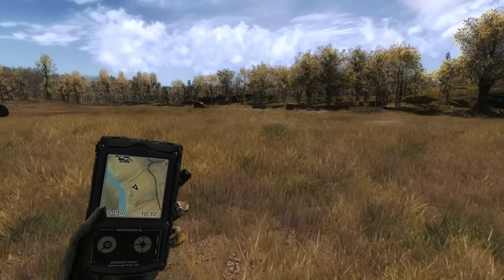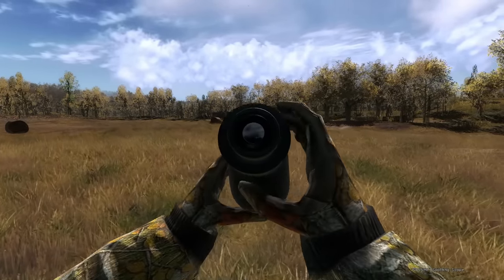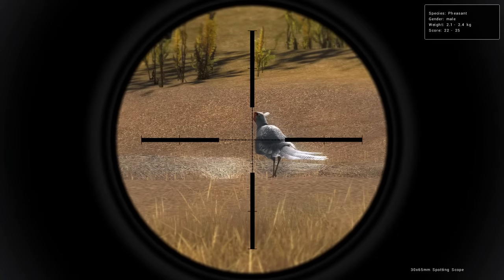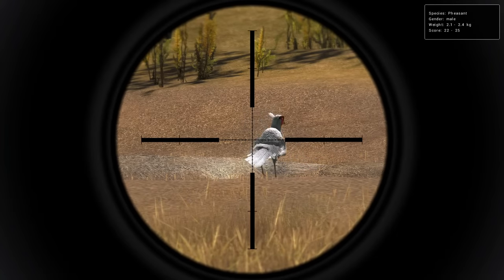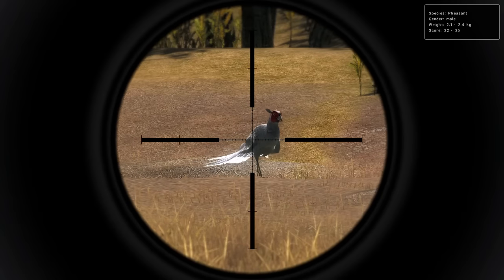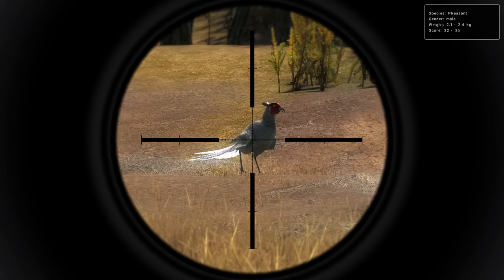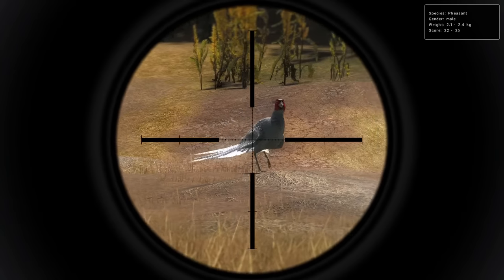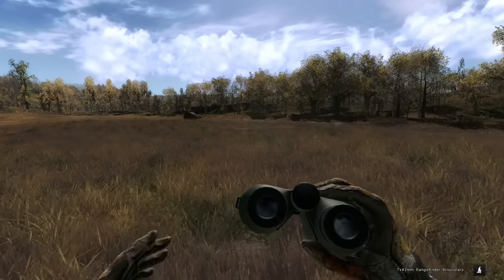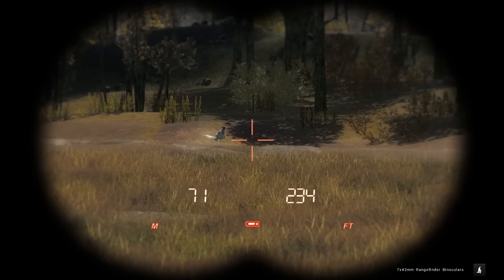Oh my goodness — I don't need a spotting scope to identify that. So many hours I've wanted a rare pheasant and I've never even had a rare one. That's an albino rooster! 22 to 25 — forget about 27-scoring decent-sized common pheasants. Look at that. We've got to get him out of the air — we just have to. We have the shotgun already.